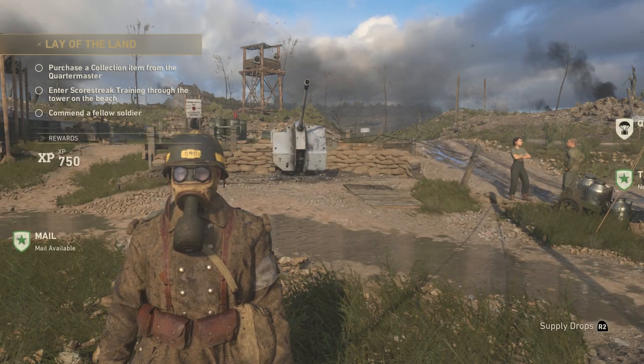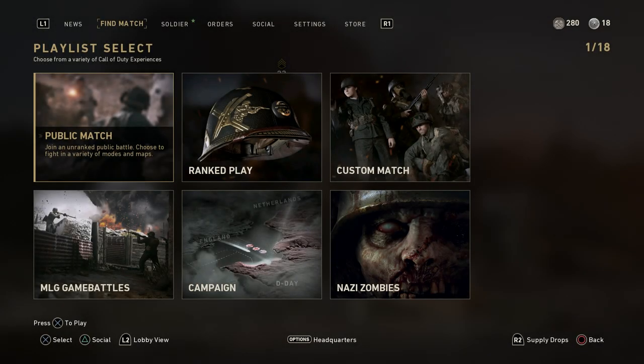There's no way we can do it from here, but guess what — you press Options down at the bottom left-hand side. Do you see where it says press X to play? So you press X, and if you look at the top right-hand side where it says two out of 18...